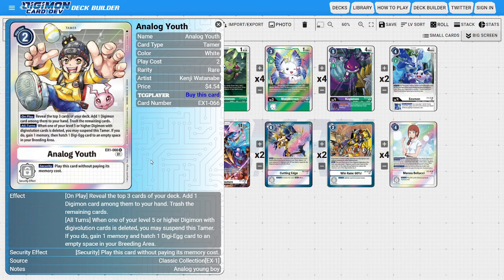The last tamer is three copies of Analog Youth as a setup and consistency tool. Its on-play ability lets you check the top three cards of your deck, add one Digimon into your hand, and trash the rest — we're mainly looking for Eosmons, and trashing others is fine because of how the main level six works. Its secondary ability: during all turns, when one of your level five or higher Digimon with digivolution sources is deleted, suspend this tamer to gain a memory and hatch a Digi-Egg, punishing the opponent for destroying our Eosmon and reloading our raising area.